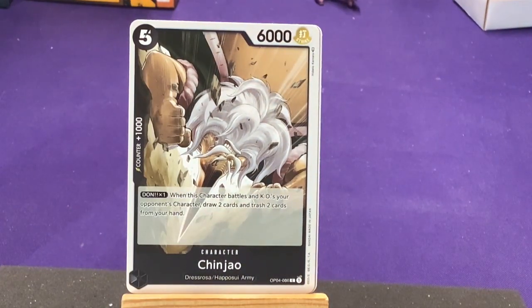In black we have Ching Zhao, who is spiky headed and upside down. He's from Dressrosa and the Happosui Army. I'm assuming Dressrosa is a location, and the other names are the people or factions in those areas — kind of like Punk Hazard or Alabasta. His ability: when this character battles and KOs your opponent's character, draw two cards and trash two cards from your hand. So black has a bunch of stuff about trashing cards in your hand.